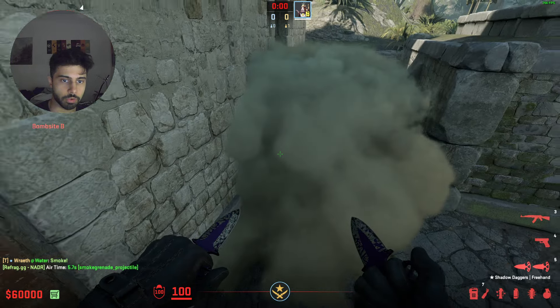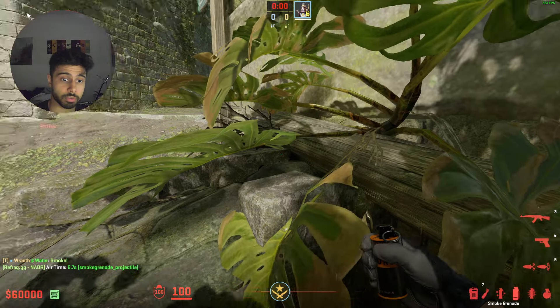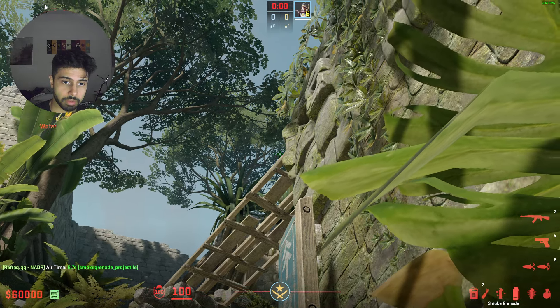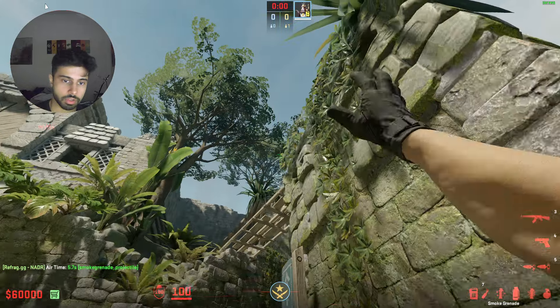It'll smoke all the way to here and leave no gaps. The next smoke is going to be a long smoke from this spot right here. You're going to use this plank and then just aim up to these leaves right there, just right around there, very loose, and just do a jump throw.